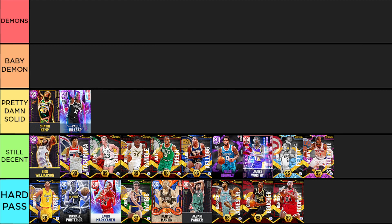Next up is Paul Millsap who's just a really fun card to use because he has all-around ability. Millsap can shoot threes pretty well, play make a little bit, play some good defense, finish, and play in the post. They even gave him Silver Quick First Step. He's one of the more slept-on cards in the game because he's just all-around pretty damn solid.